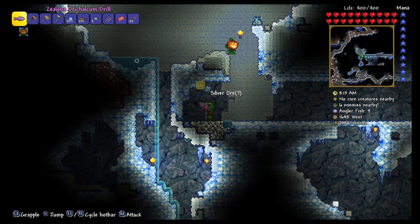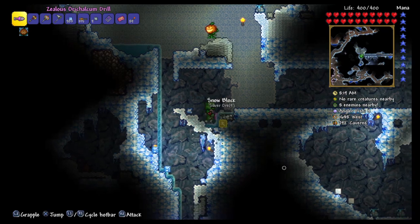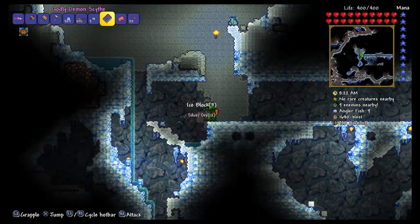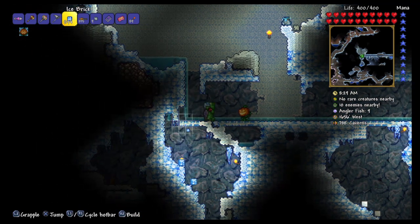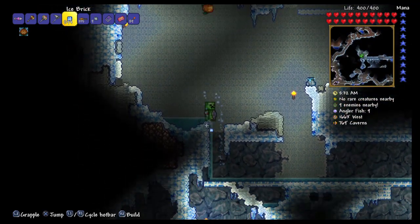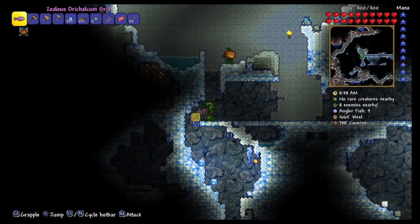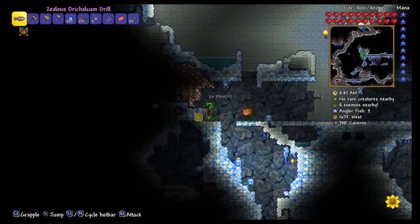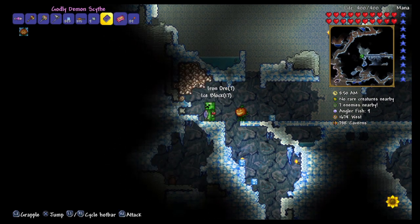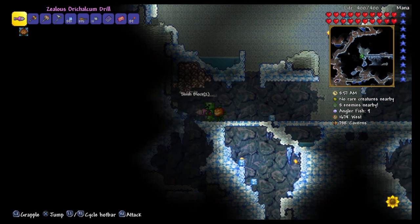This eventual train tunnel should be the way to get to the Hallow and start regularly mining crystals. Apparently they put a limit on how many can spawn in a given screen, so the old style of crystal farms does not work. Which is mildly disappointing, but I'll cope. I just need 37 of them for my phase saber. I'm not using any hard-mode weapons right now — I don't even have the illegal gun parts or the soul of might to make a mega shark.